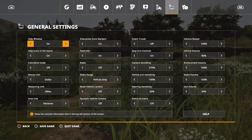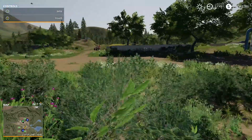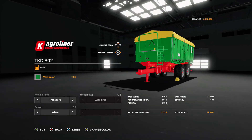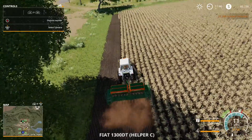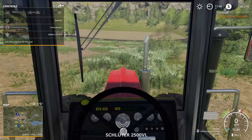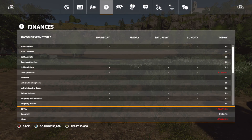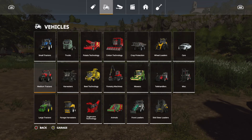Let me make sure I have auto-buy on so I don't have to keep going back and forth. Economy is on normal. I forgot to buy something — a grain trailer. I don't have enough money, that's why — I didn't read the notification. Let's borrow some. I think from the first time I recorded, I could get up to a 500,000 dollar loan, and we're creeping up to that.